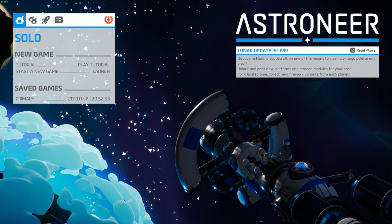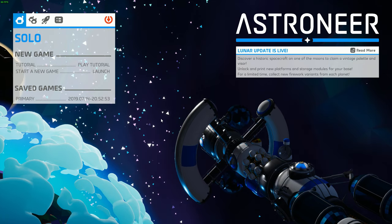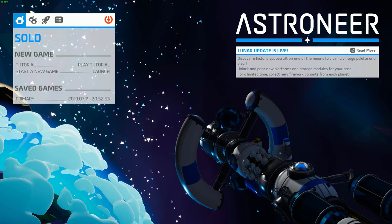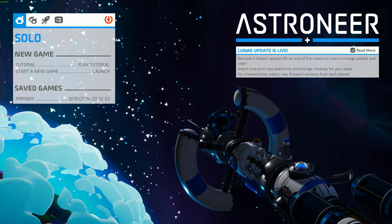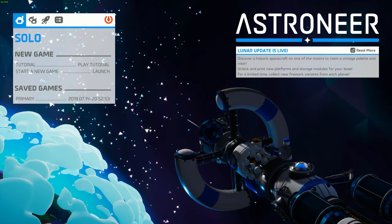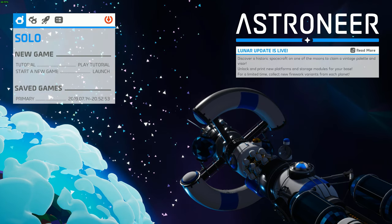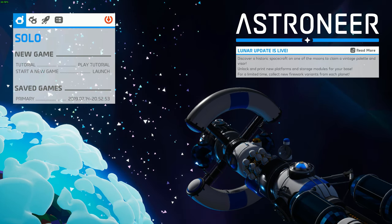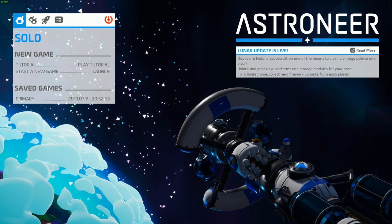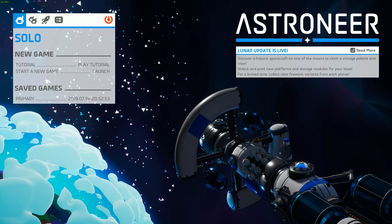Alright, so it's time for some Astroneer. This is a special video — this is the lunar update, in which you try to go to the moon and find the actual moonlander. This is celebrating the 50th anniversary of the moon landing, which was exactly 50 years ago, like 3 hours ago or something. But in any case, we're here to find it on the moon. So let's play.